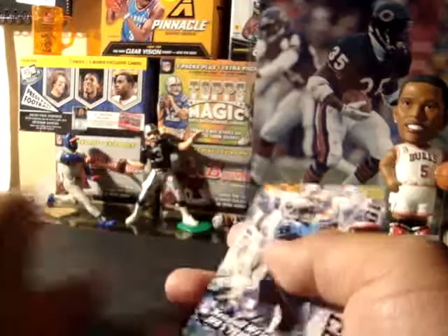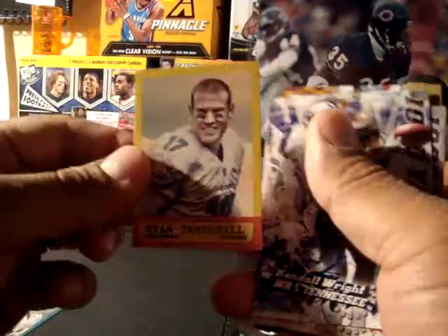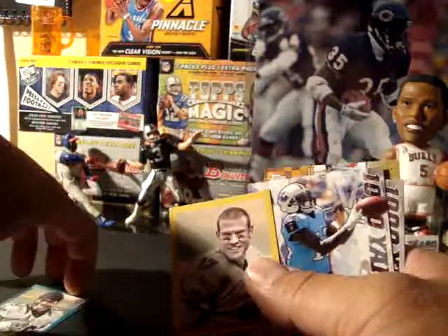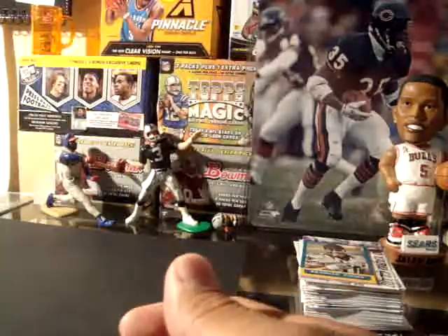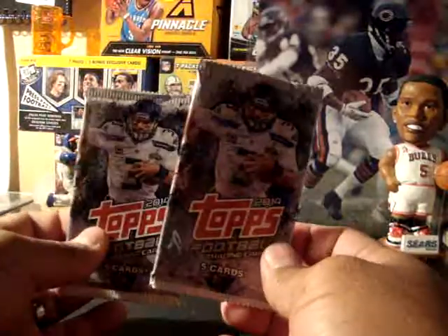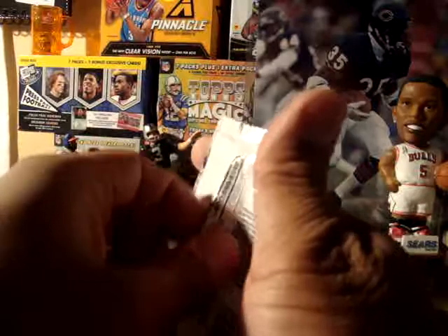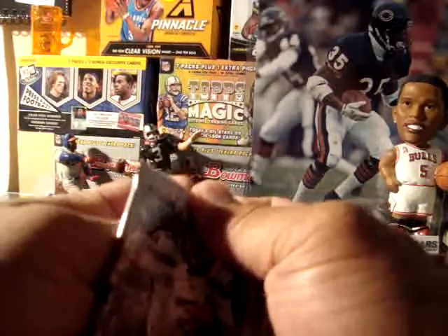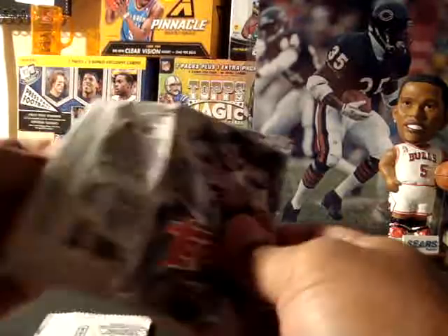We also opened up the Ryan Tannehill Mini and Brandon Cooks Mini. We will be opening two of the dollar packs I grabbed from Dollar Tree. We'll just see if there are any big base cards or if there's any rookie card this time.